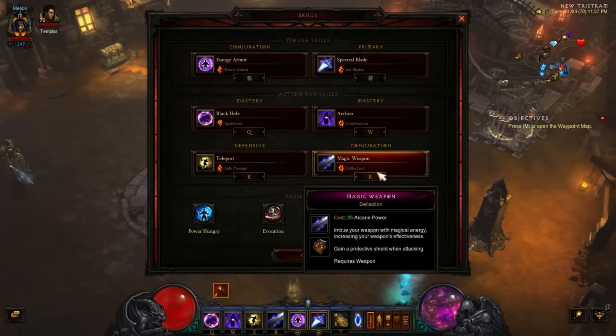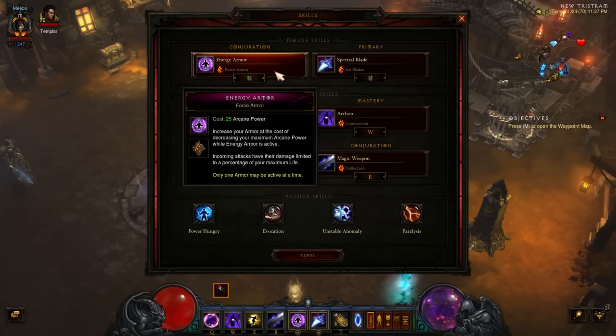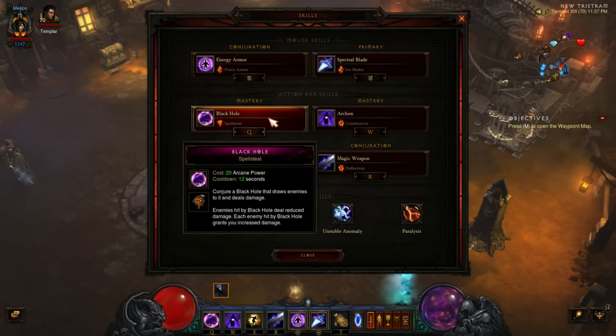You're going to be out of archon for about nine seconds or so, so you need Deflection — Force Armor keeps you alive. Black Hole with Spell Steal gets you that extra damage because you only have essentially a four-to-five second window to do damage. Black Hole gives you that huge damage buff when everything is pulled together in four-man groups, so it's basically mandatory. You can probably run something else for lower tiers, but this is a really high-end group farming build. I wouldn't use this in anything under Greater Rift 95, because the other version is probably better — you have more archons per rift, and more archons means more stuff dies faster. This build is for absolutely blowing up elites at the higher tiers.